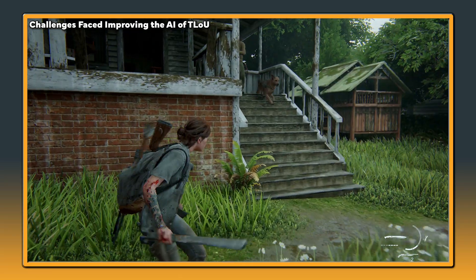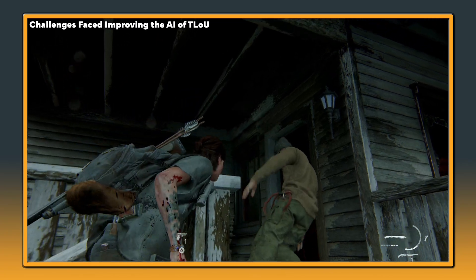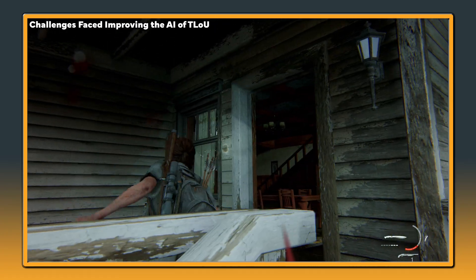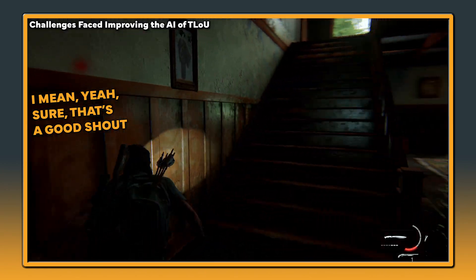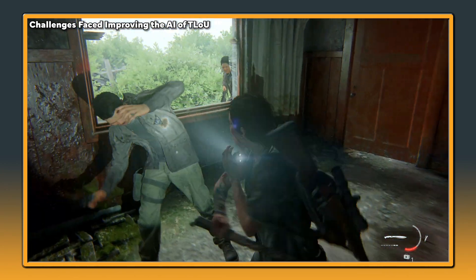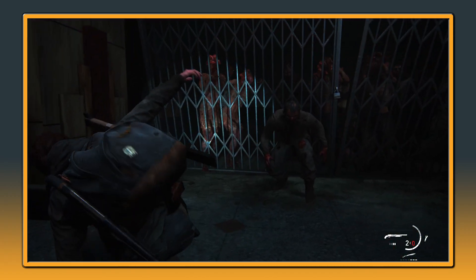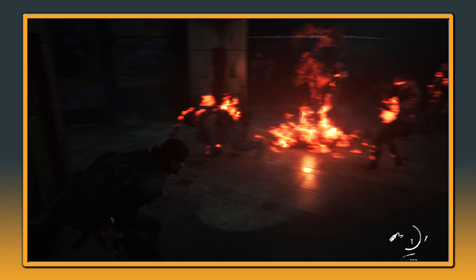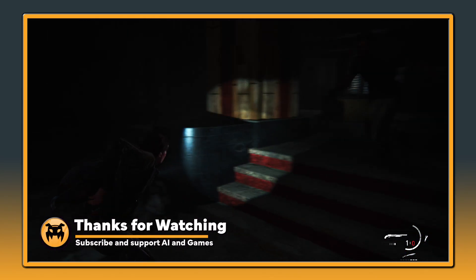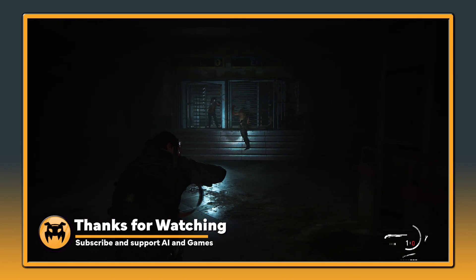Performance optimisation: the challenge was to ensure that the AI systems perform well on a variety of hardware setups and do not negatively impact gameplay. This required a lot of optimisation work to ensure the AI systems were efficient and ran smoothly, even on lower-end hardware. In conclusion, the AI in The Last of Us Part 2 represents a significant leap forward in the field of game AI. Its advanced technology and implementation results in a more immersive and impactful gaming experience. Thank you for watching.